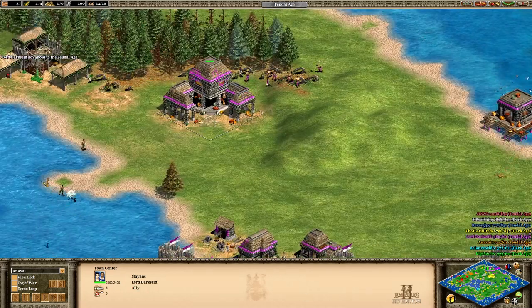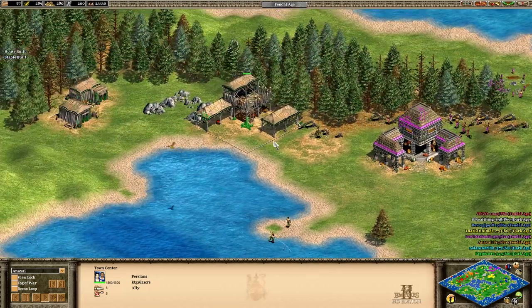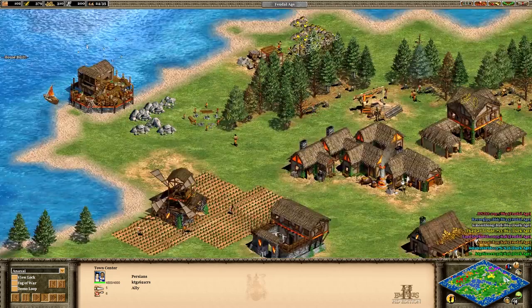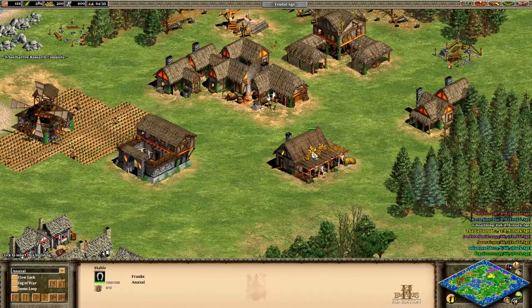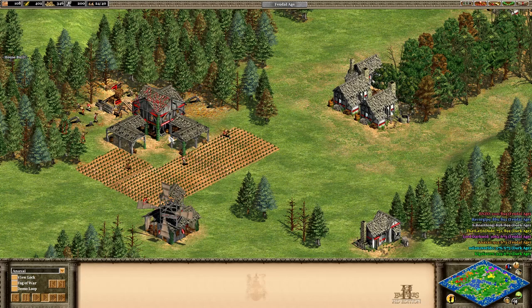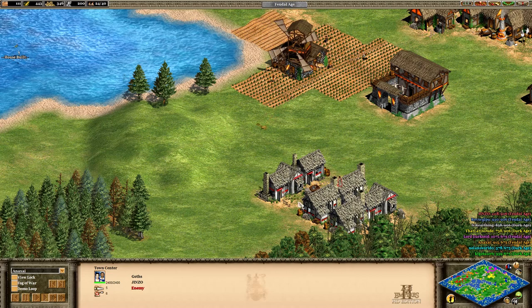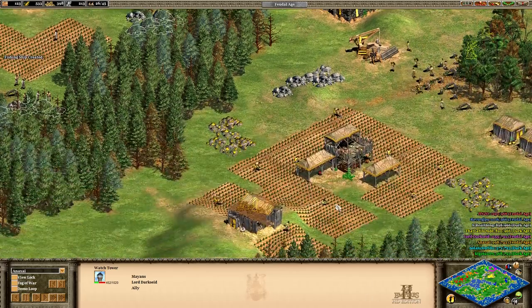Mayans were right above me. I just got into Feudal Age. Looks like the Persians decided to build right next to their ally after that rough start. This is really concerning — Franks already have their stable. All they need is a castle and to start cranking out knights, and that might be game over for Jinzo. He's building a little wall of houses though — I think he knows what's happening. The Mayans are building a tower on a hill right next to me, and I didn't even see it. No bueno.